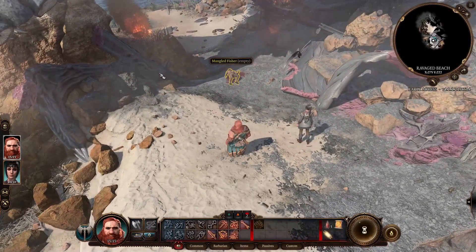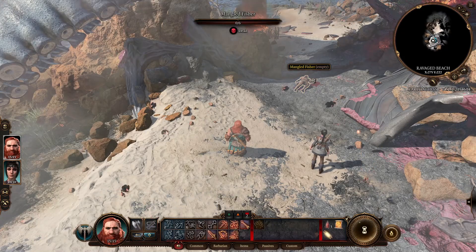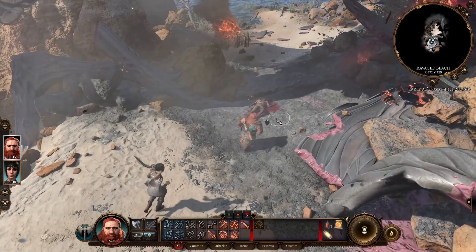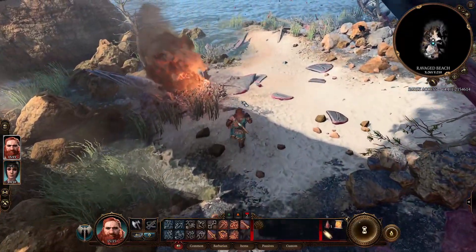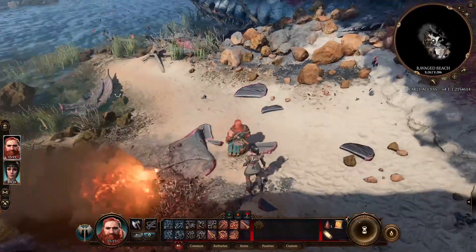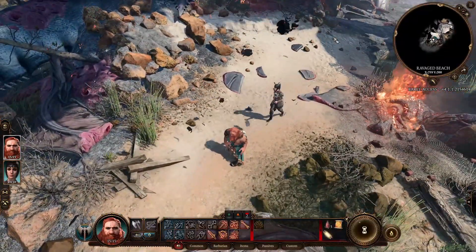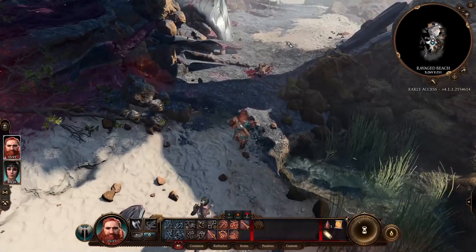First of all, I kind of want to see... there we go, now it's working. This wasn't working last episode. Yeah, that one is empty - it's a mangled fissure. One day I'll catch a break. Yeah, but it won't be this day. This is where we came from. There's nothing here. Well, let's just continue then.